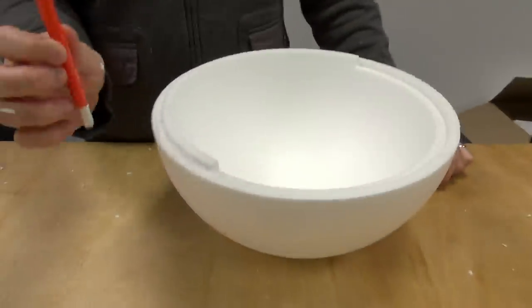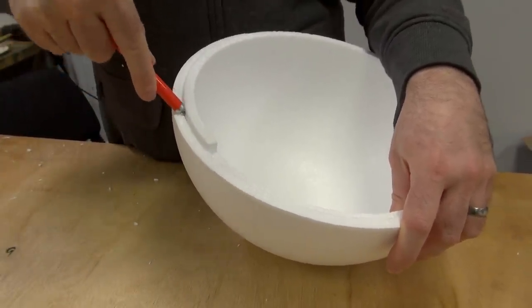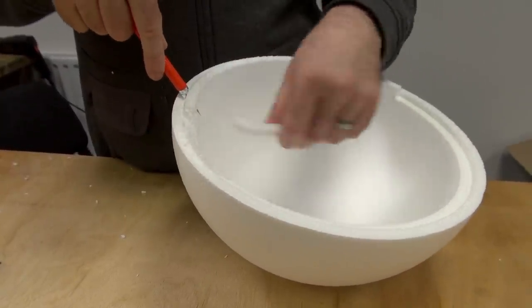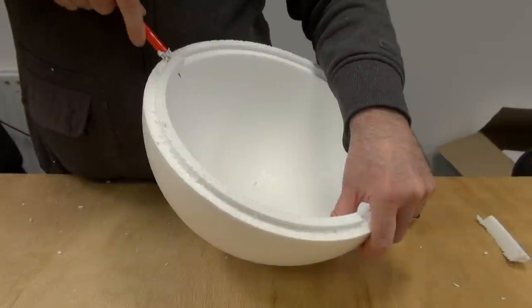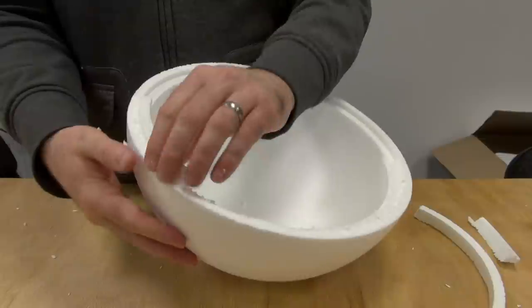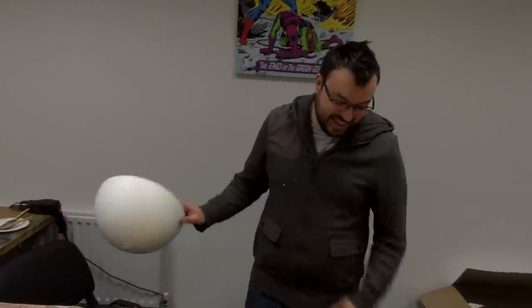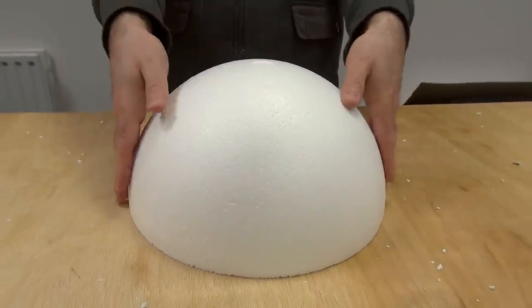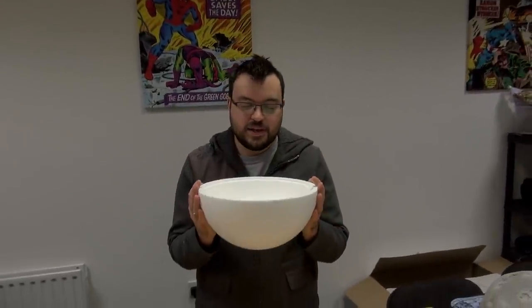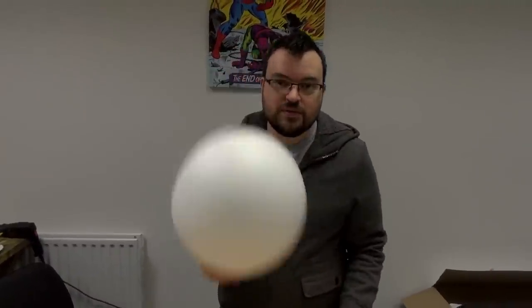Easy enough — just take a craft knife, put it in at an angle and cut away from the outside, all the way around. Being careful to leave enough material so it isn't too thin. There we go — now we have half a sphere that sits flat. These spheres are 30 centimeters in diameter. That matches up with what's in the book — it's meant to be a foot wide and you're about five millimeters out. Close enough.